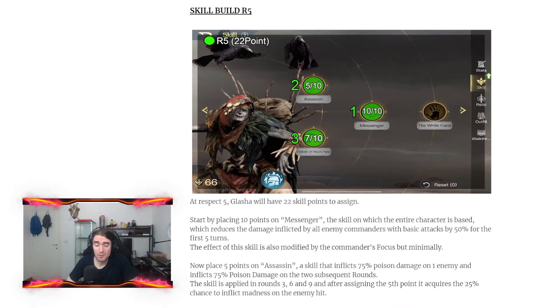Talking about the skills, at respect 5 you're gonna have 22 points to assign to any skill. Start by placing 10 points on Messenger, a skill that reduces the basic attack damage by 50% for 5 rounds. This effect also increases the efficiency with the focus. This skill is the main reason Glacia is very strong versus physical damage dealers that base their attack on the normal attack.